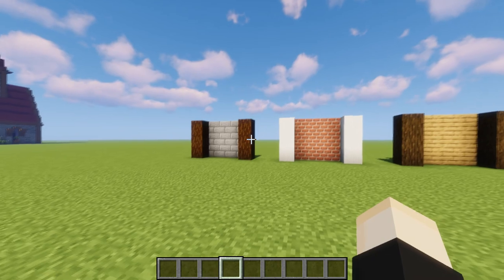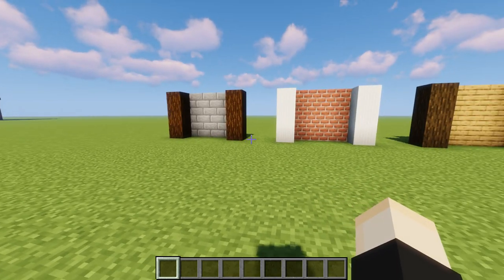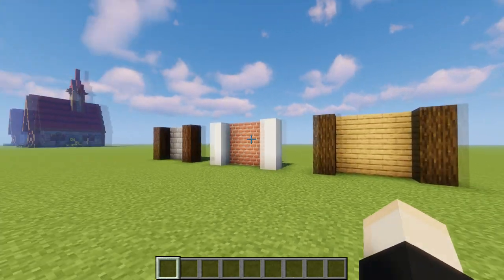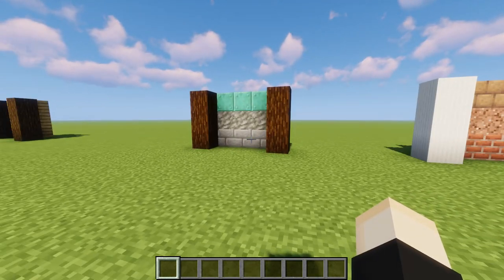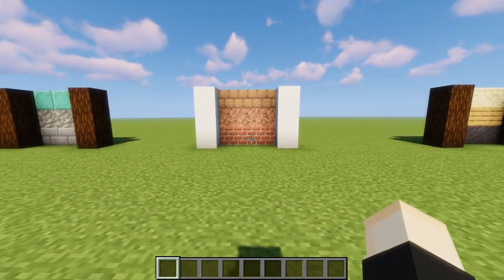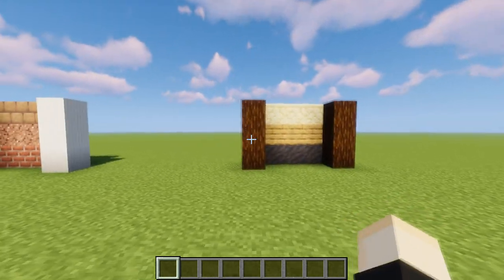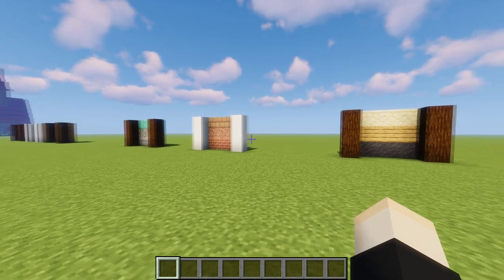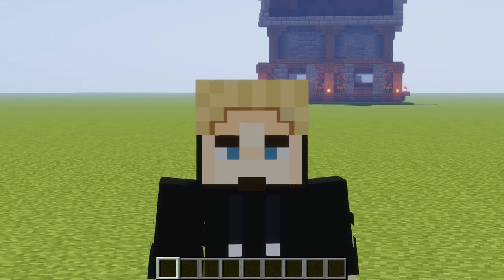Tip number two has to do with block palettes. What you want to do is use at least three different blocks in your block palette. Here are some examples: spruce and stone, quartz and brick, spruce and oak — these are bad examples with only two blocks. Instead, incorporate some tuff or variations of stone, use a copper roof, mix granite into the brick, or use mud as the roof. Use at least three different blocks to make the whole build look better.